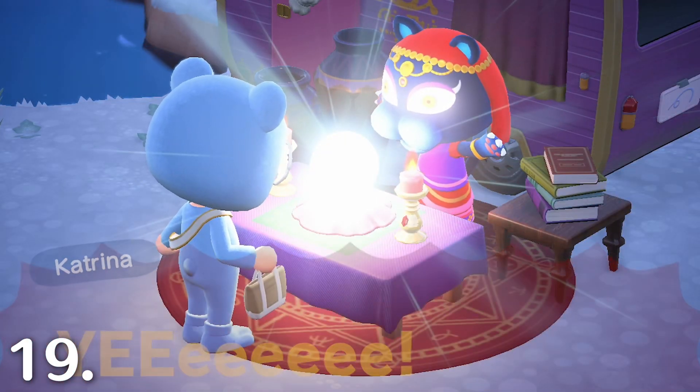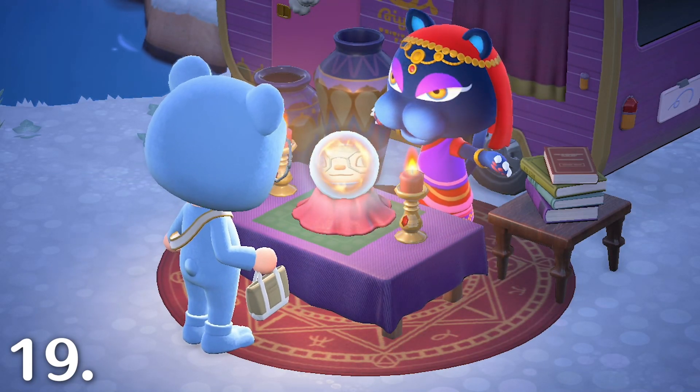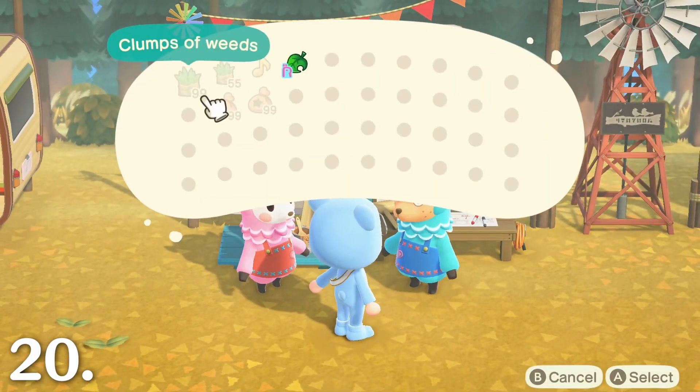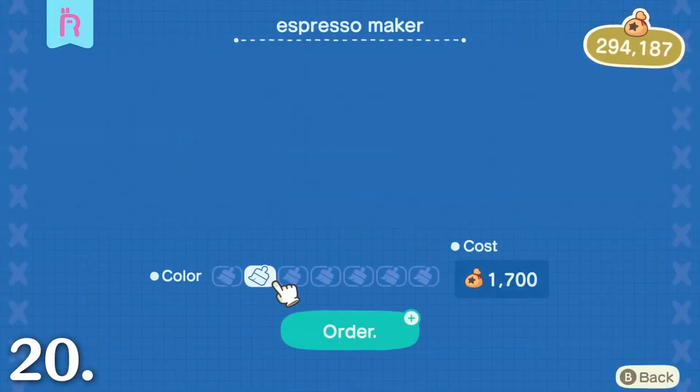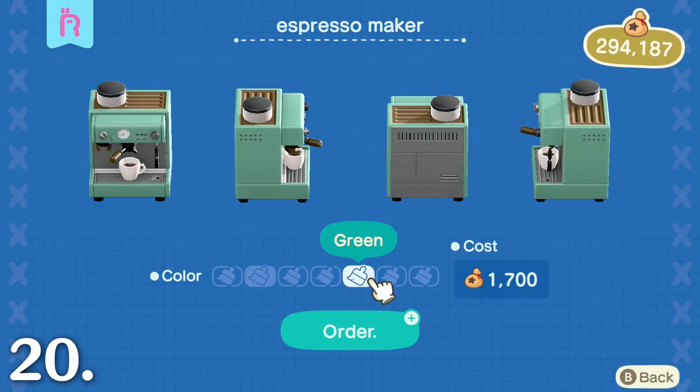Get your fortune told by Katrina. She will tell you if you have good luck or bad luck for the day, and she can also influence your friendship points with your villagers. Get an item customized by Cyrus. Typically only crafted items can be customized, but here you can customize the color of any item sold in Nook's Cranny.